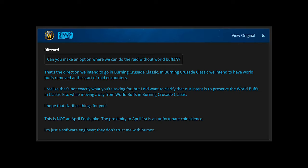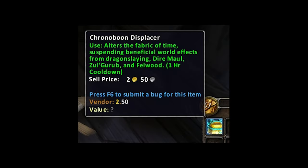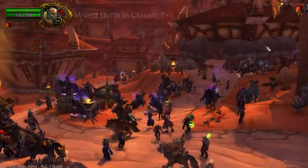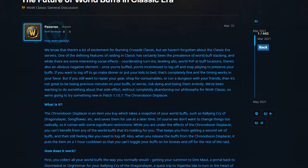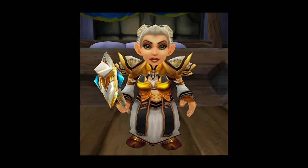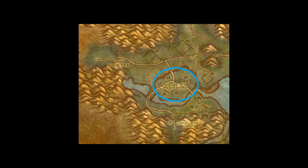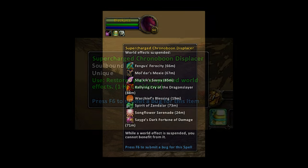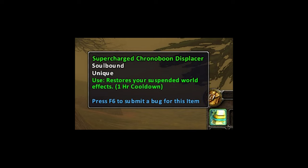Although it was removed at the start of the Burning Crusade Classic expansion, the Chrono Boon Displacer is still available in Classic Era. World buffs are part of the Vanilla WoW Classic culture, so this was an item added by Blizzard during Patch 1.13.7. You can buy it off an NPC named Chromie that resides in Andorhal in the Western Plaguelands after you do a prerequisite quest for her. Once you have it, you can gather any number of world buffs suitable for you, then click on it and store them indefinitely, creating a supercharged Chrono Boon Displacer. After you're in the raid and ready to go, you can release the item and benefit from all the world buffs you previously gathered.